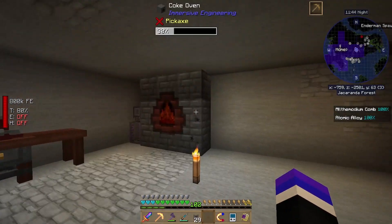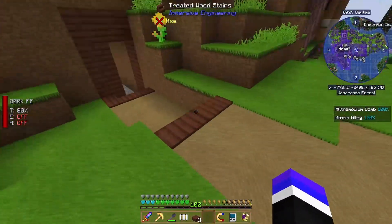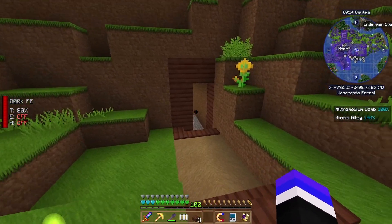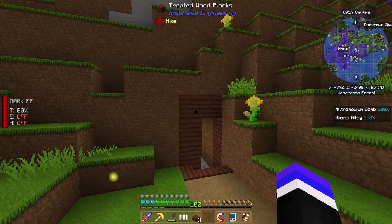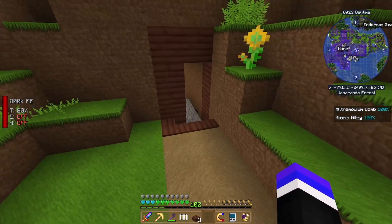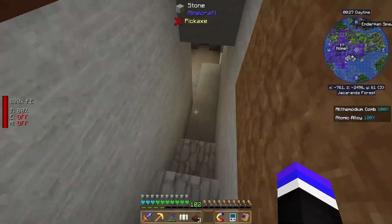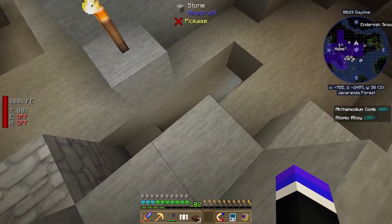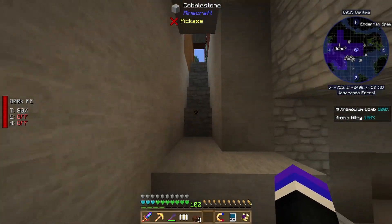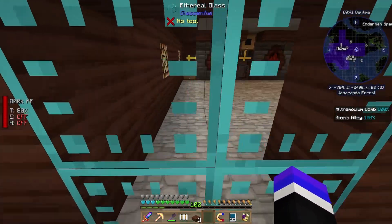It's been approximately an hour since that last clip and I've just been sitting here waiting for the coal coke to be made. I have used some of it — as you can see I have some treated stuff. I wanted to get it looking like an Immersive Engineering area, so I added stairs and changed where my mine shaft kind of goes a little bit, not that I really use that direction very much anymore, but I wanted to make sure it was still accessible.